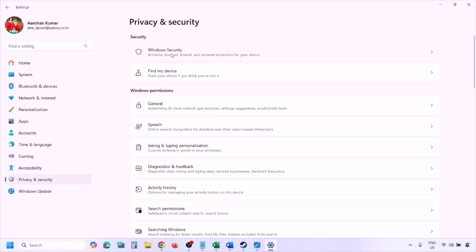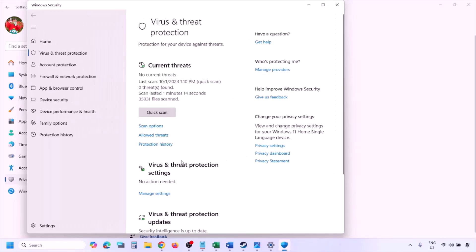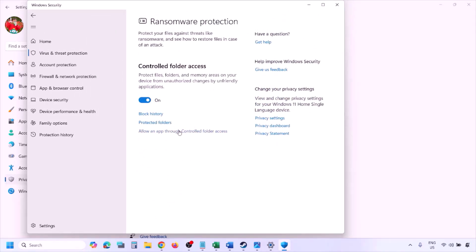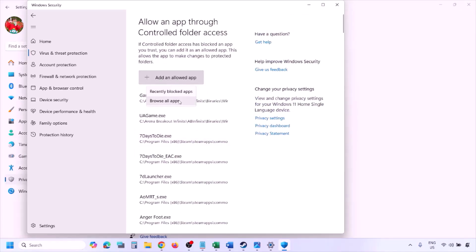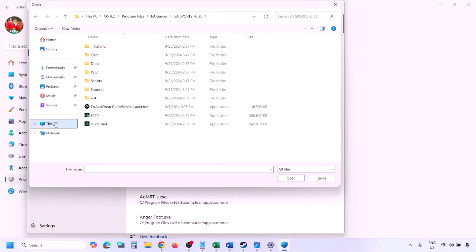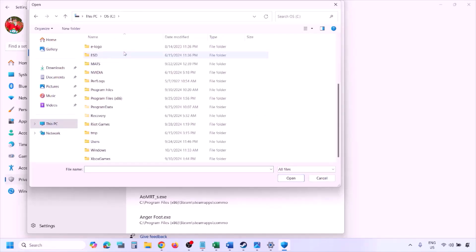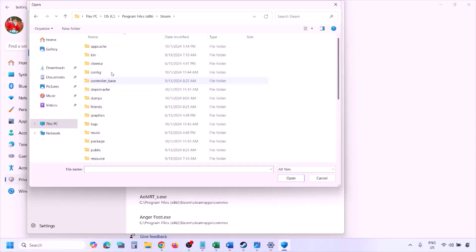Click on Virus and Threat Protection, scroll down to the bottom and you will see Manage Ransomware Protection — click on it. Now click on 'Allow an app through Controlled Folder Access,' click yes to allow, then click on 'Add an allowed app,' and click on 'Browse all apps.'